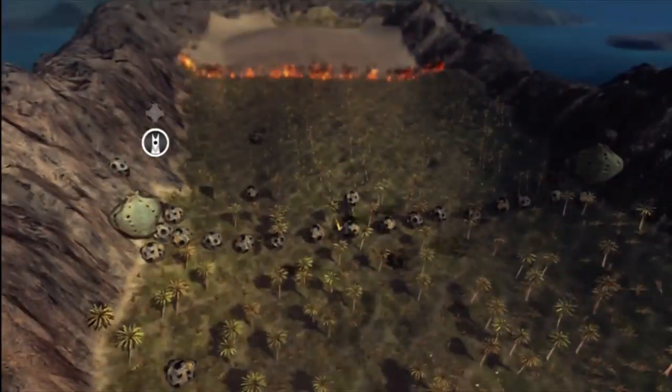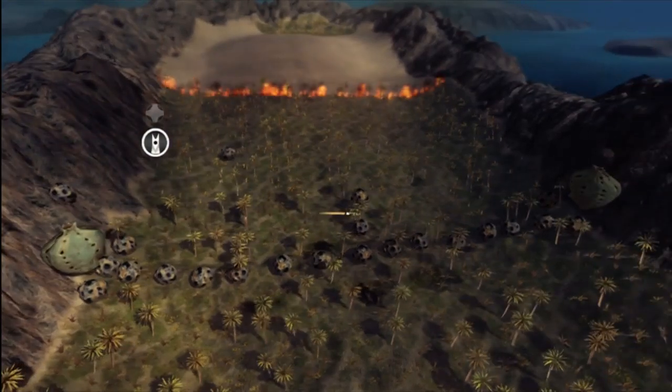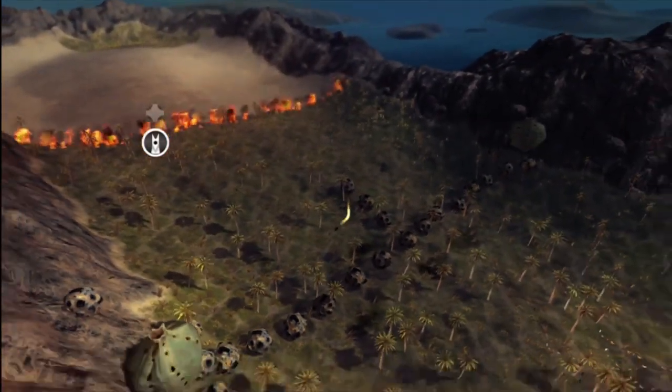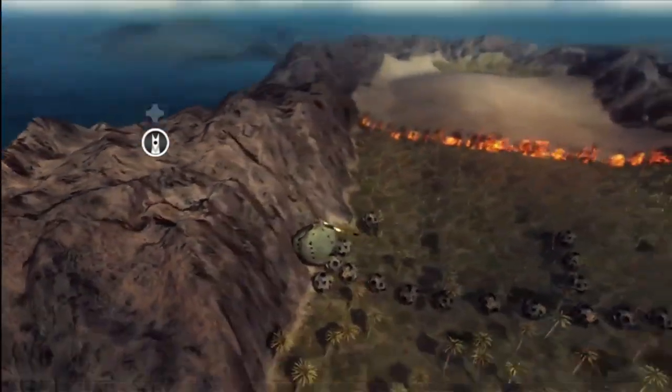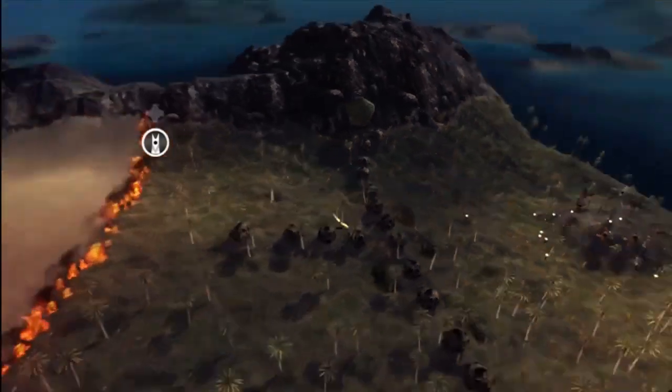And once you have a comfortable line, we're going to want to build a fuse so the fire hits the trees first, forming the ditch before the fire actually reaches the water plants.